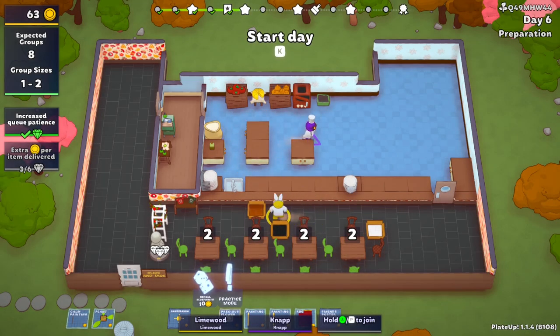Hello and welcome back to Playtop with me Bunny Limewood and Knapp in Disguise. We have a restaurant called Slice and Dice — it's a pizza gamer first-date pizzeria kind of thing. There are two options on the menu: with and without onion.